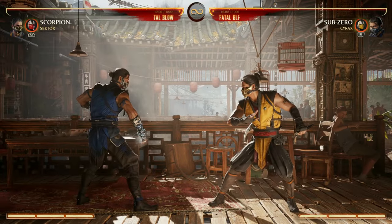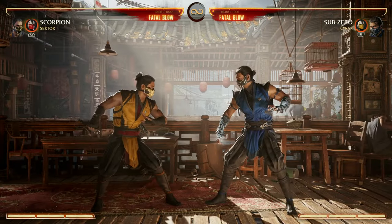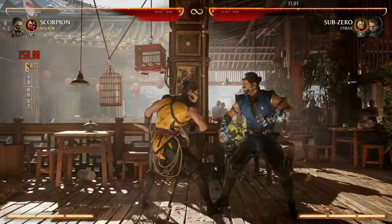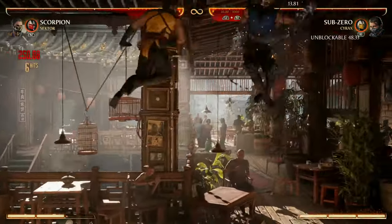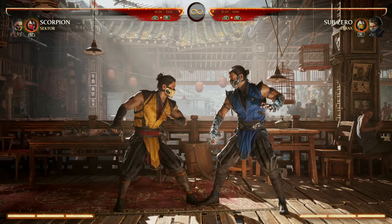You can also keep your opponent in the air a bit longer for a cameo air move. You have down-back-2 in the air as an air special — here's how it looks: 1-2 into down-back-2. If you enhance it, it allows you to extend your air combo. Or you can do that same combo and finish with the air grab.